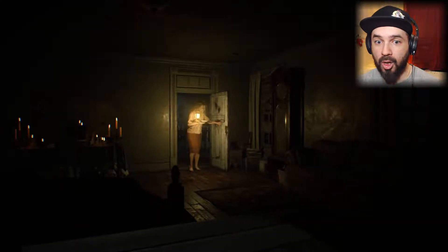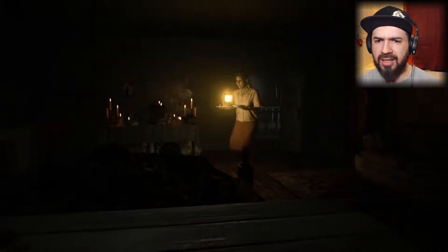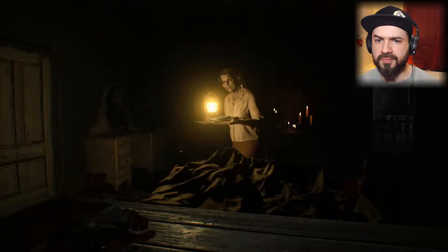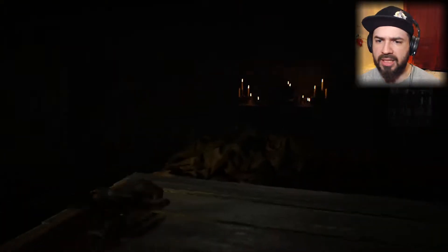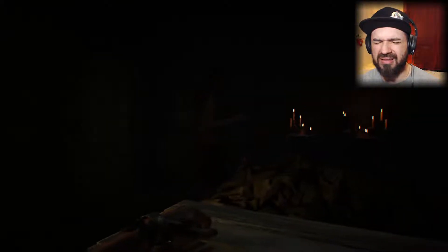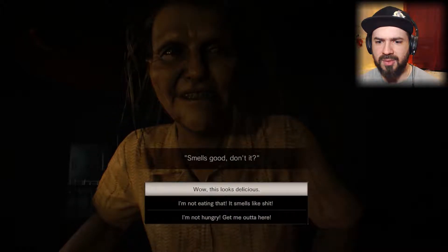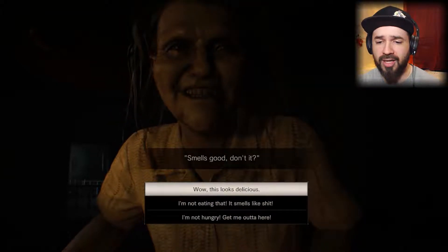Hi mom. 'You sleep well, darling? Our daughter really likes you — she wants you to be her big brother. Don't get too excited, don't jump up and down just yet. You want to be part of this family, you gotta eat like family.' I don't want to be part of this family. I don't want to eat like family. 'Mmm, that smells good, don't it?' No. This looks delicious, mom. Thank you.